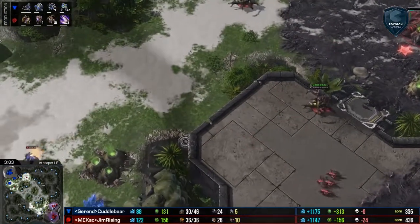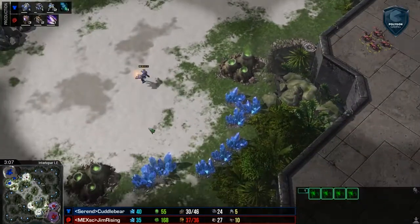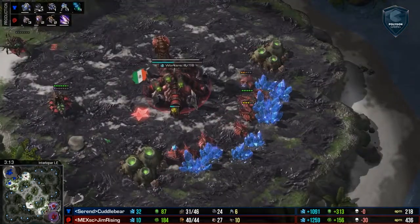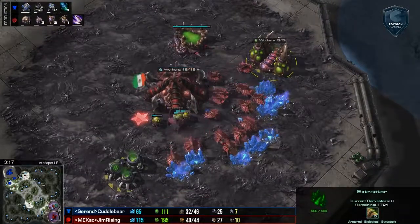We've got some nice little micro here by Cuddle Bear, a player definitely known for his micro. Gem Rising trying to zone out this Reaper with his Queens, bringing these lings up here to guard this area. And of course, Cuddle Bear is just trying to be a little bit annoying and delay this third.